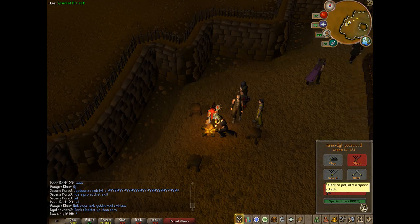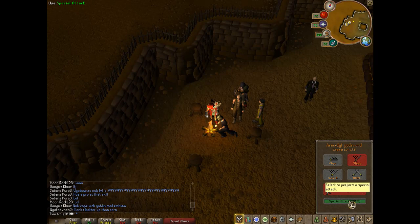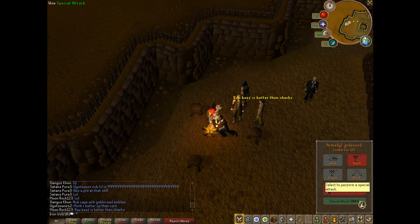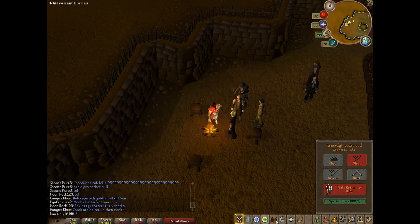Oh yeah, the special attack meter — it now shows the percentage. Right now it's at 100%. If you special attack with, for instance, a godsword or any weapon, it'll say 50% for AGS, or for SS if you use the special it'll say 0% special attack. That's another cool thing.